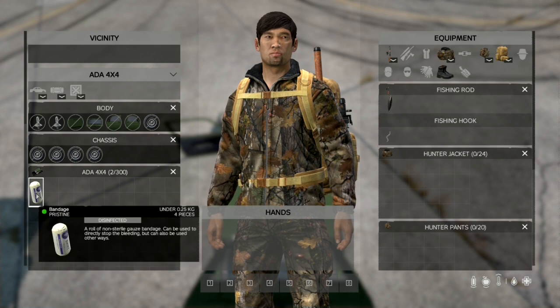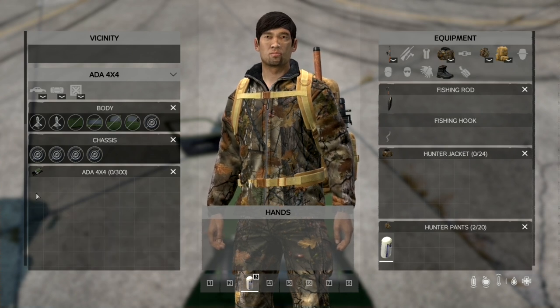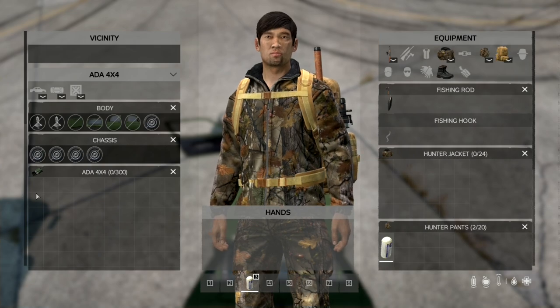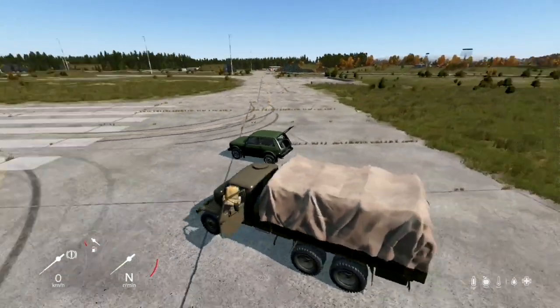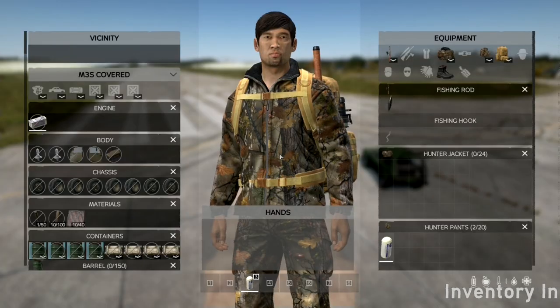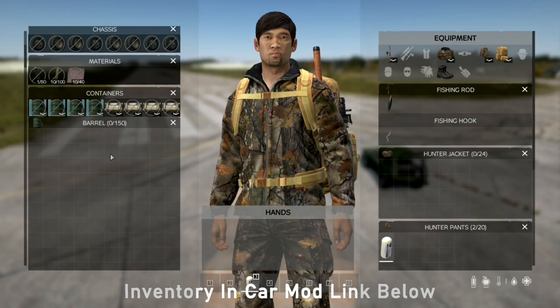And hey, if you change your mind and want to switch things up, you can always move items back to your player inventory in a snap. Now, let's talk trucks. Just climb on in and access that inventory like a pro. And get this, all the inventory slots are fair game, including the truck's main inventory.